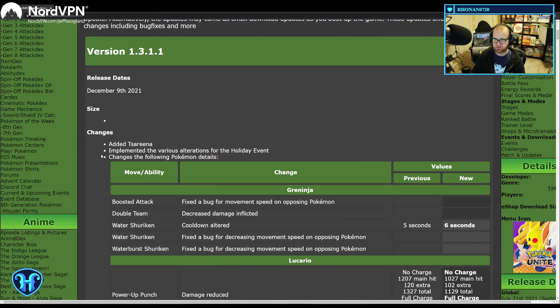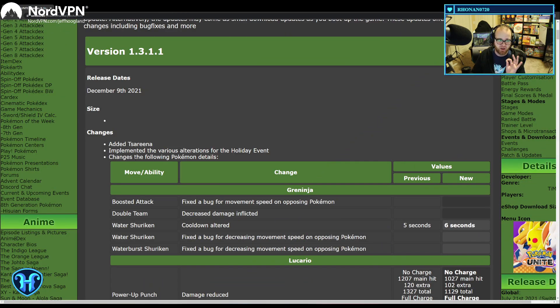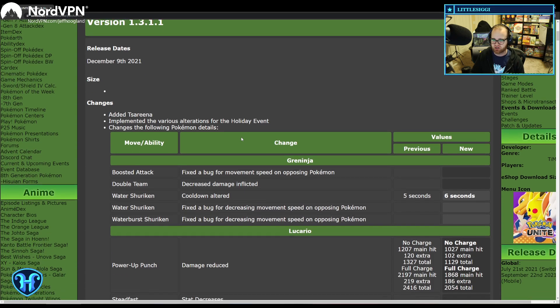Let's take a look at what we have. We have patch notes here — we don't have the full detailed patch notes yet in terms of how the numbers are changing, but we have a number of small and big changes here. First off, we added Tsareena, and after we look at the patch notes, we're going to run through what her kit looks like. Stay tuned. There's a lot of good changes in here.